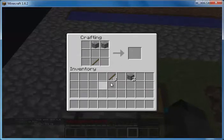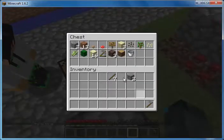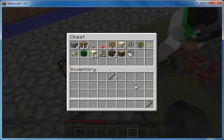Put one more cobblestone in the chest please — just one — so I can make a stone hoe. If we do end up running out of pickaxes we'll be safe.